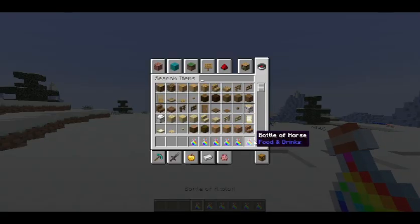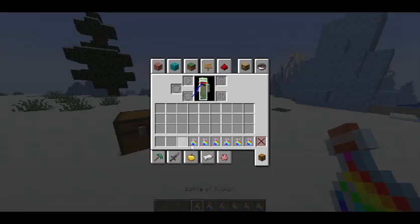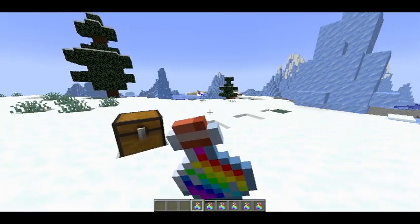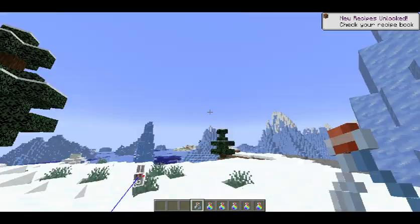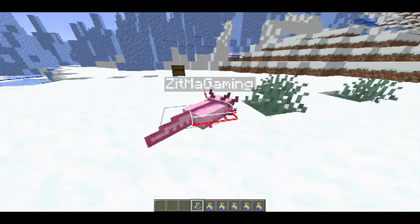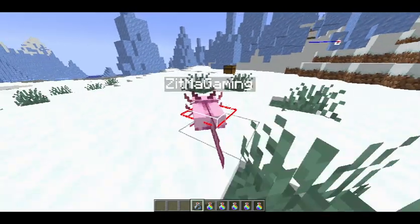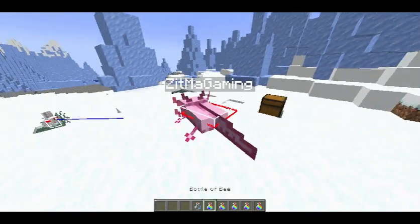First of all, they added these cool looking bottles. And you know what's really, really cool about this? If I drink the bottle of Axolotl, look, I actually turned into an Axolotl. How cool is that? Now my FOV is messed up a little bit, but I'm just a giant Axolotl. I think this is definitely a really, really nice addition to this game, and I hope it sticks.